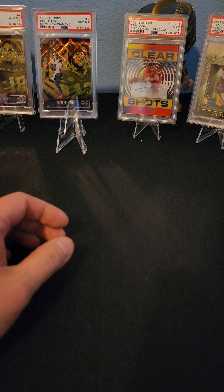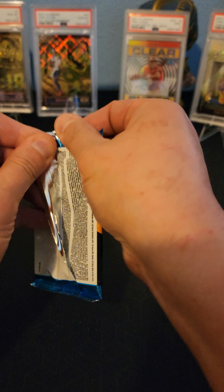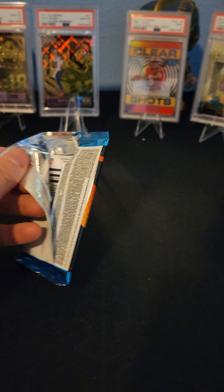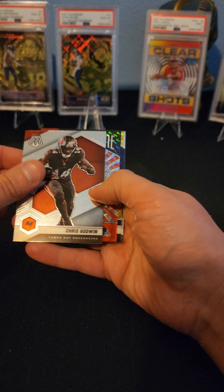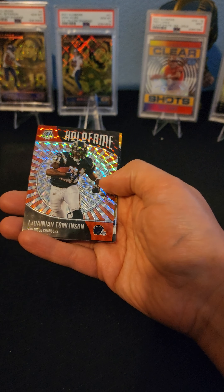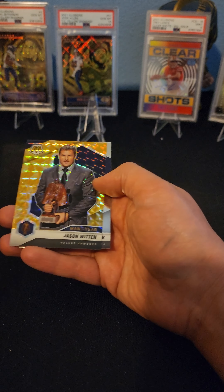Let's just dive right in. Four cards per pack, see what we get. We got our sleeves off to the side, just in case we get anything special. We got a Chris Godwin. We got a LaDainian Tomlinson Hall of Fame, a little reflective parallel. We got a Jason Witten parallel. And we got Amari Cooper, now with the Cleveland Browns.